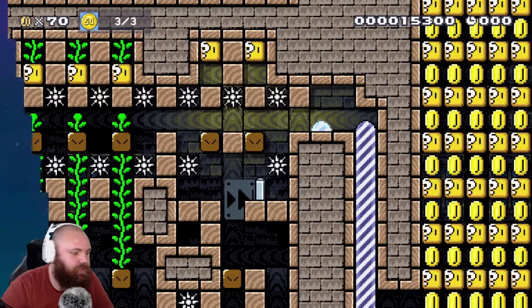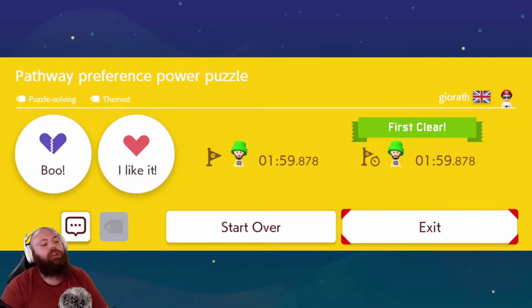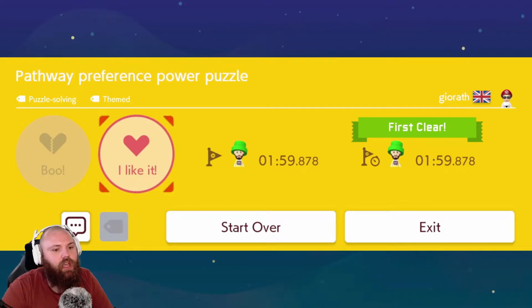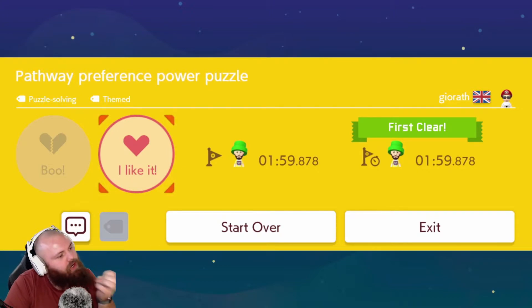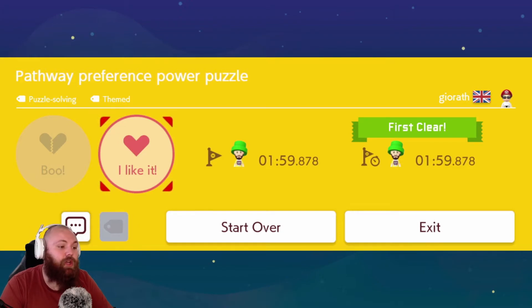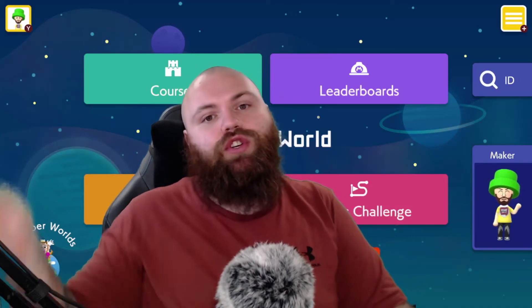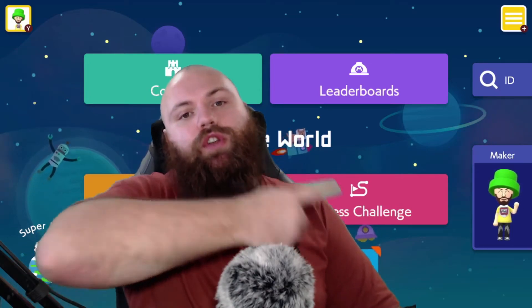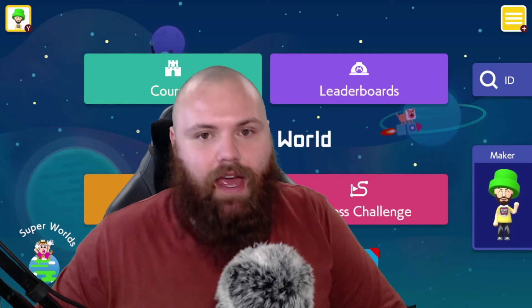Good job. Nice level. It wasn't too bad, to be totally honest — it really wasn't that bad of a level. A first clear with a 1:59 — I'll give it a like. We still unlocked that first clear. It was a good level. I would just say I would make it 'Pathway Preference Precision Puzzle' — I would change the name. I don't know why you have 'Power Puzzle.' Precision Puzzle would be more like it, because there's more precision in it than anything. But good level — I liked it. Thank you so much for sticking around for another video. If you liked it, make sure you drop one down below. If you're not already subscribed, you can do so by clicking on my logo here. Thank you so much — have a great day, we'll see you next time. Bye.